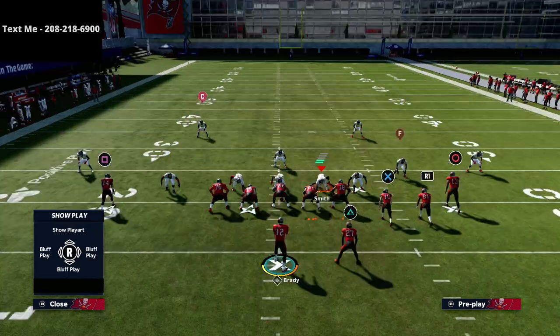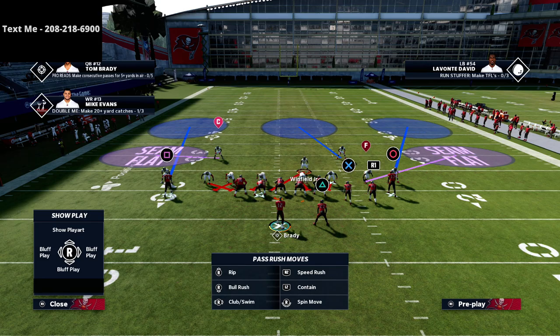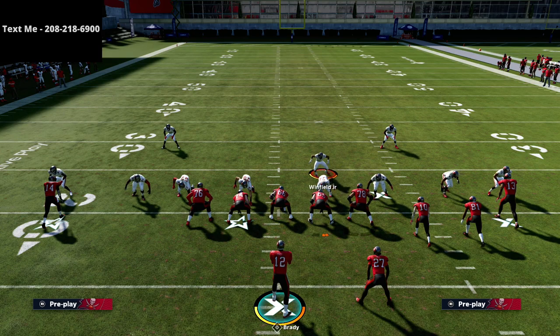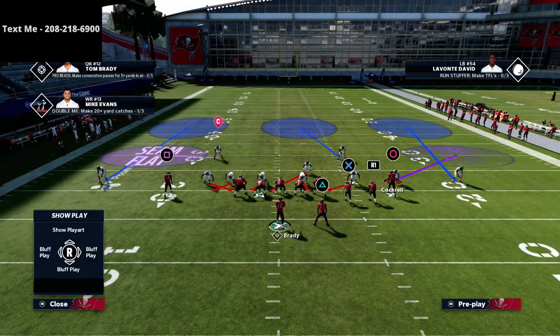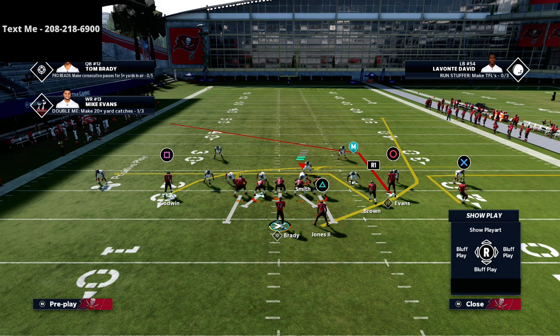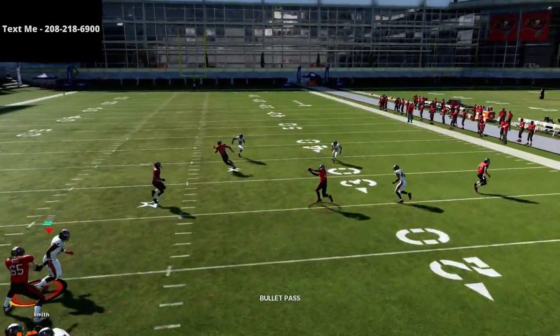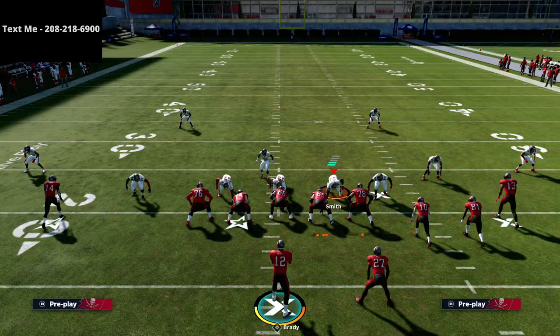Even if they user-rush through the A gap they cannot stop this concept - I guarantee you. Now let's talk about another adjustment: if they come down to get the blitz in and baseline their coverage by putting the purple zone so he's more to the outside, we might not have as much success with the out route. But if we see the user shoot down to the middle of the field, we're instantly going to throw the ball with an inside pass lead to our running back - easy read, they can't get the pressure in quick enough.